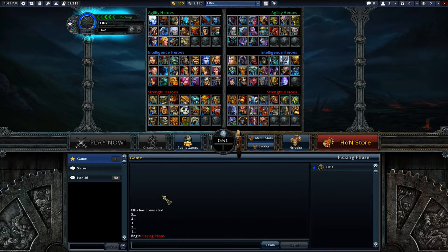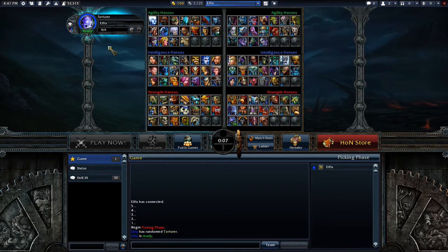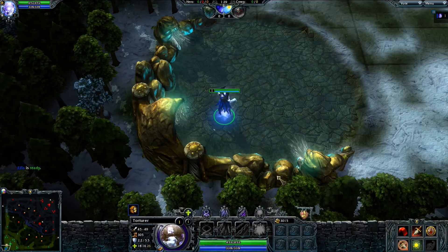What's up guys, Elphys here, and today we're gonna be doing some more HoN tips. This one is going to be about Kongor — when to do Kongor and how to do Kongor effectively. So real quick, we're gonna random and got Torturer, that's fine. I'm just going to grab some wards and boots for some speed, everybody likes speeds.